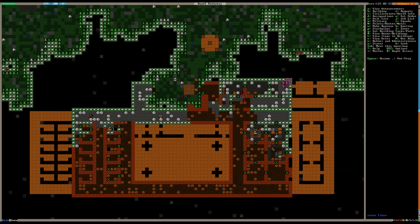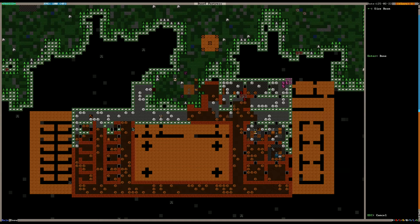Okay, the first bed is in. Let's go ahead and assign this bedroom — we're going to assign it to our manager, Grim. And we will auto-allocate to the bookkeeper, because our manager and our bookkeeper are always going to be the same person.